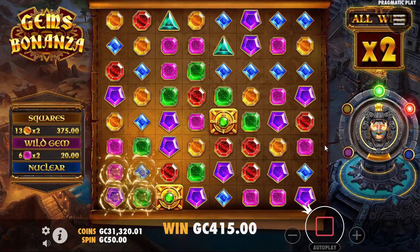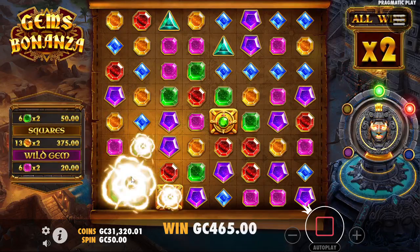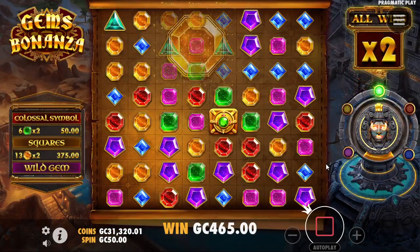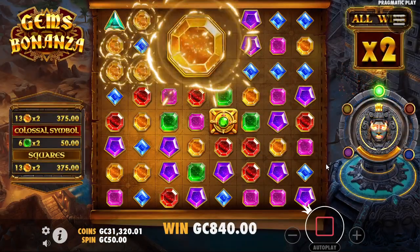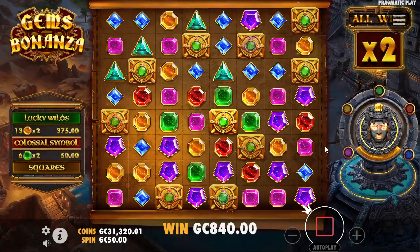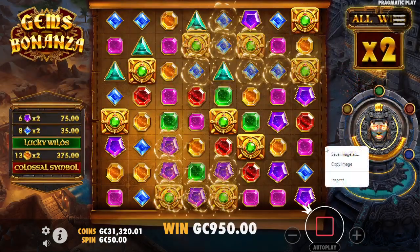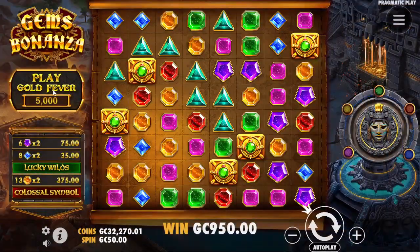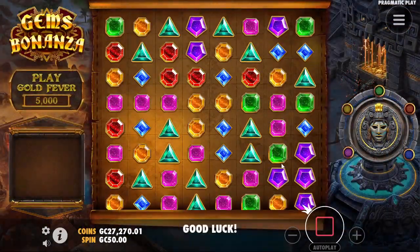I really have my fingers crossed that orange is going to come through. That is squares — you see it puts in a single square, sometimes it puts in a whole bunch of squares. Usually squares is the reason we don't get to the next level. Lucky wilds is not going to be able to do enough make-up work to get us to the next level here. 950 on a 5,000 coin bonus buy is certainly not where we want to start.